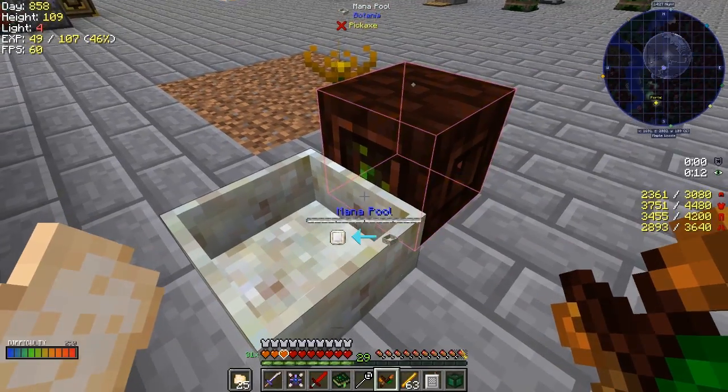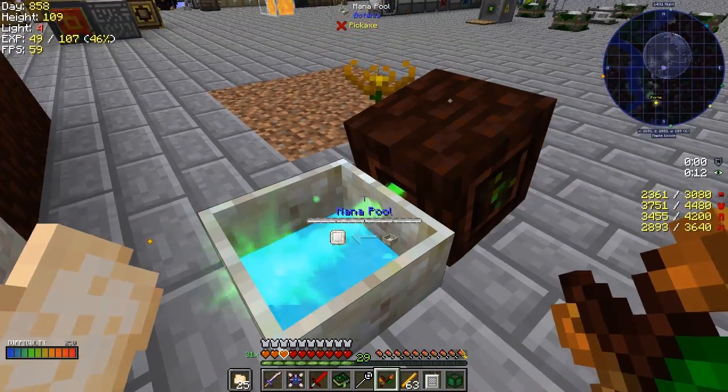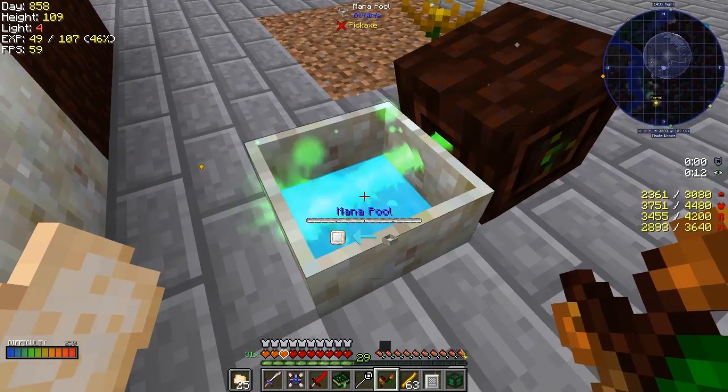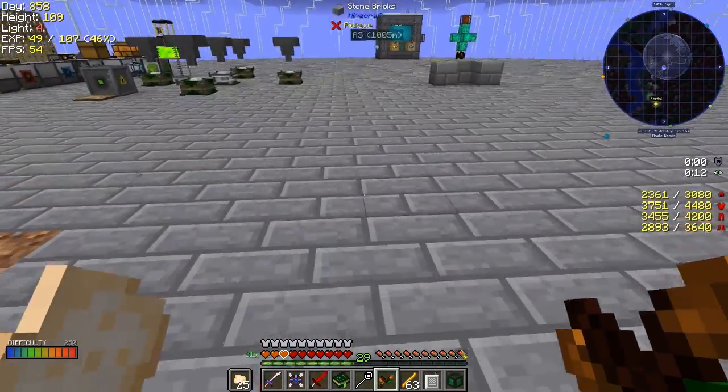I have to shift right-click it both times. And as you can see, it's generated a little bit of mana and already put that mana into this pool.